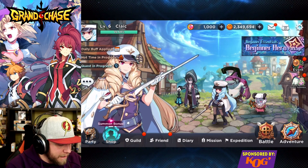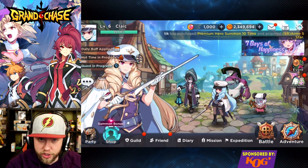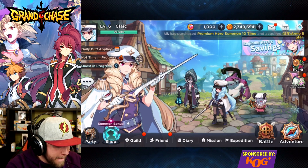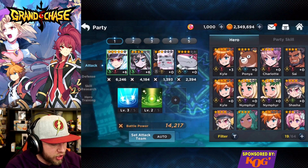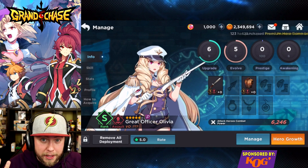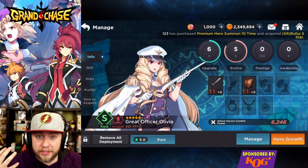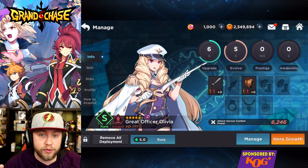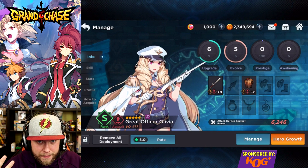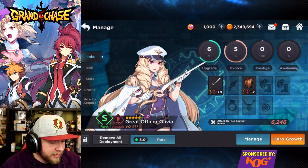When you first start out the game, you guys are going to be able to summon an S rank 4-star unit. You're going to have your choices. My choice was Olivia. Olivia was told to me by the devs to be extremely powerful. Not only is she awesome looking, but she is also an extremely powerful damage dealing unit that you guys can choose, so I would choose that. You guys also get a free 10 plus 1 pool that you guys can use, which is going to give you guys random stuff.